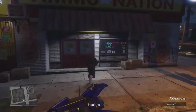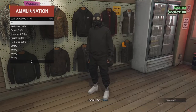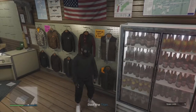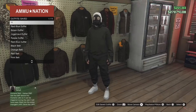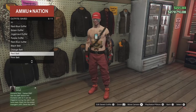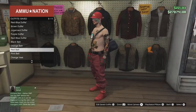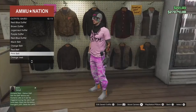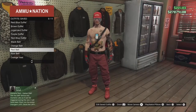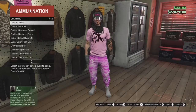So once you guys go to the gun store, what you guys are going to want to do is run into the outfits and overwrite your save, and now you guys can leave the job. Once you guys load back in, go into the gun store, go to saved outfits. I will also link in the description a tutorial on how to get the medic belt if you guys don't have a belt. You guys can either equip that saved paramedic outfit, or equip an outfit with a medic belt already on it.